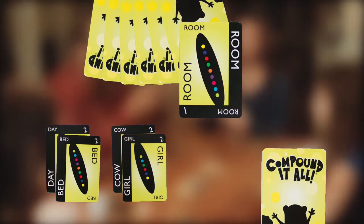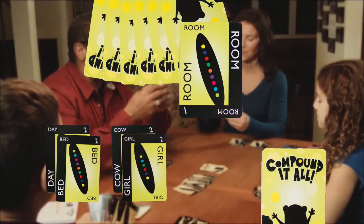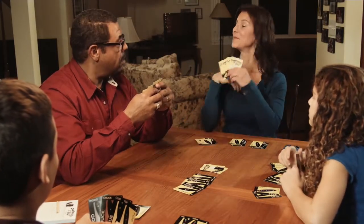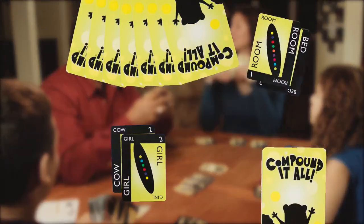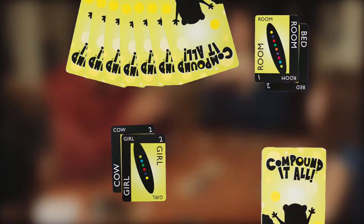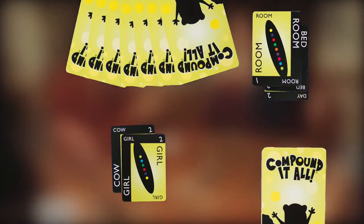Mom has Room in her hand. When it's her turn, after she draws a card, she'll take Room and put it on top of Day in Daybed to make the new word Bedroom. That means Bedroom is worth 5 points — 2 from bed, 2 from day, and 1 from room.